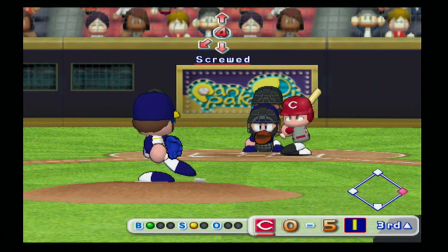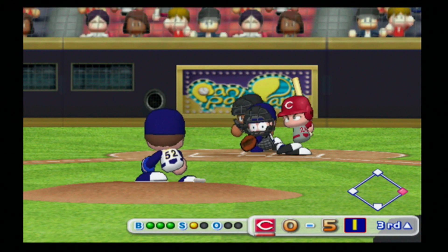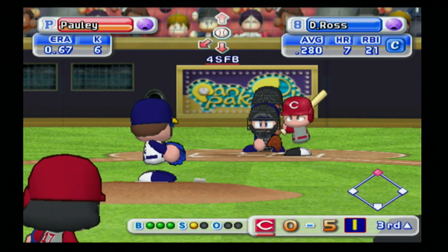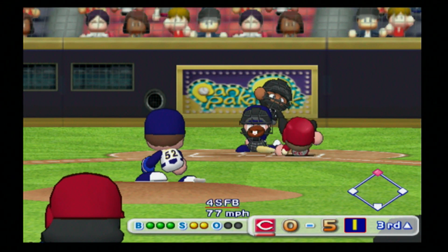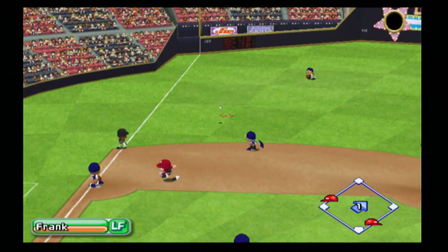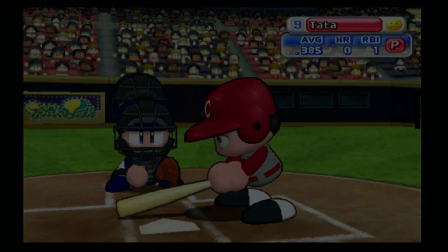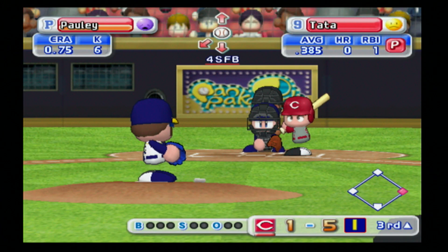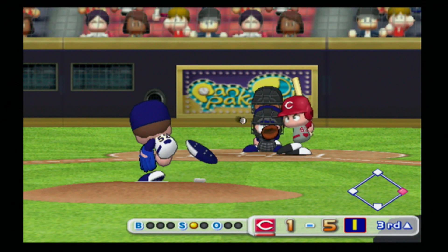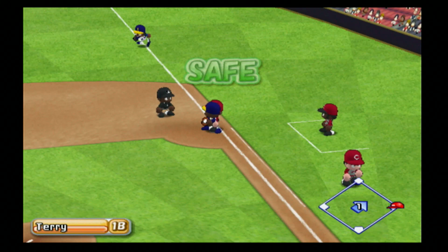Ross swings and misses, then has a full count. There's a more solid base hit — here comes Kennedy in to score. Joey throws home but not in time. Five to one now, Squirrels. RBI single for David Ross. Brings Tata to the plate as he takes a strike, pops this one up to third, Chief waits under it — that's the first out of the inning. Norris Hopper now at the plate, takes strike one, strike two, then hits this one into left field.